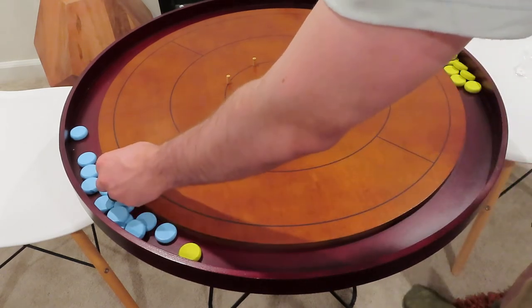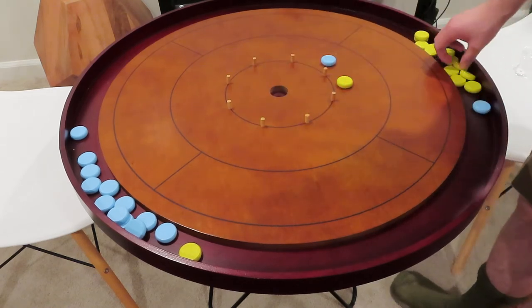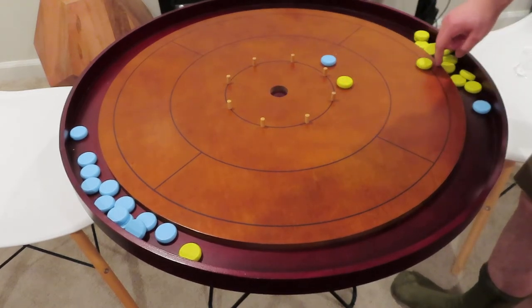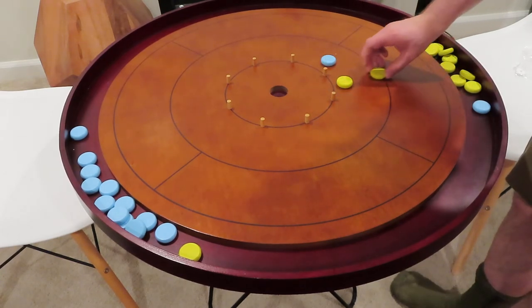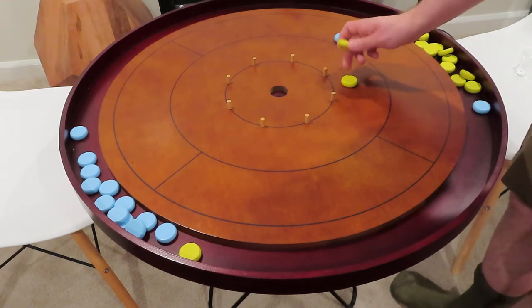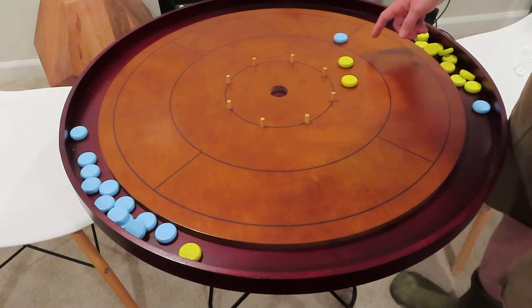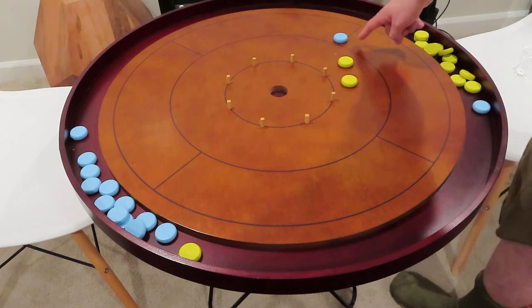You alternate, keep on shooting back and forth. You have to hit your opponent's puck before you do anything. So if I try to hit my own, that would not work — I've got to hit my opponent's puck for it to be legal. If I tried to hit my own and touched them both, both would actually be taken off. But that shot was legal and my puck scores a 10 while his only scores a 5.